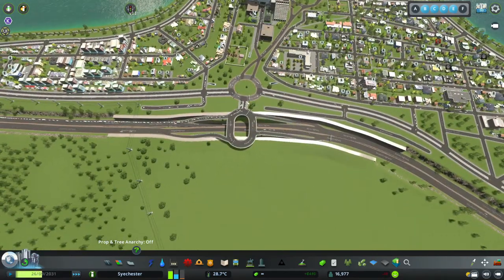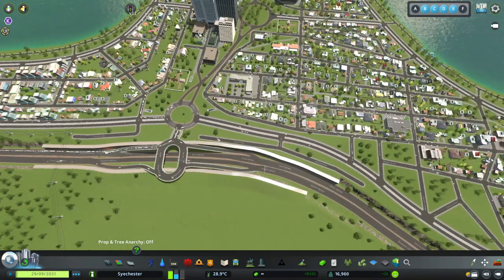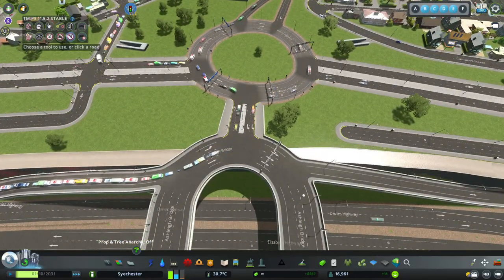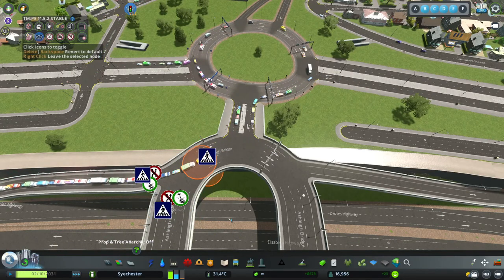You might remember the straight cross junction that I had here. I've turned it into what we kind of have in the UK - like a roundabout with exits on and off which then lead to the city. I can see right off the bat that people are stopping here, so let's open Traffic Manager and have a little look to see what's going on.